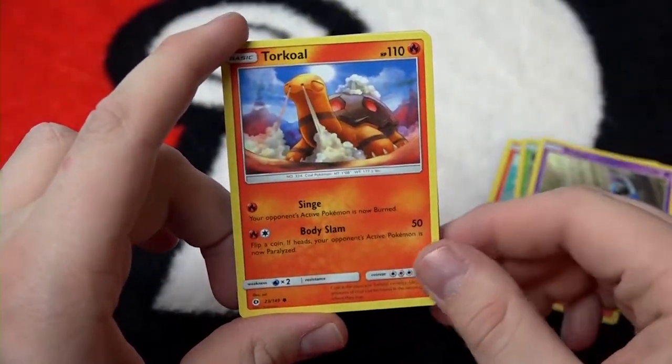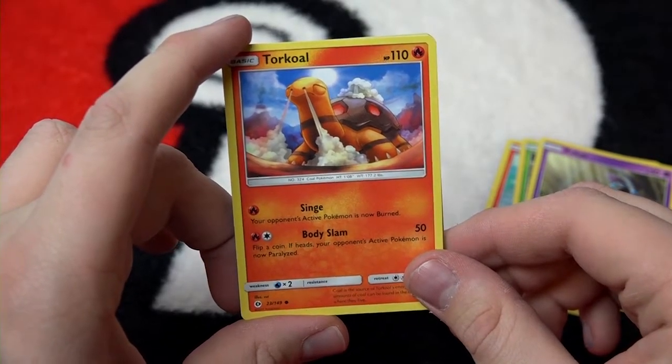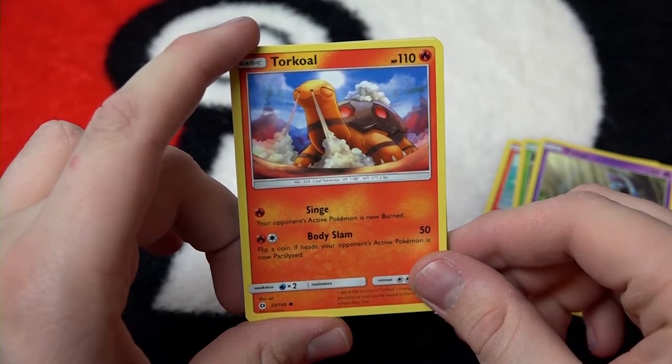Followed up by Torkoal — it's like tortoise and coal. This is the Coal Pokémon. That's the move Singe.